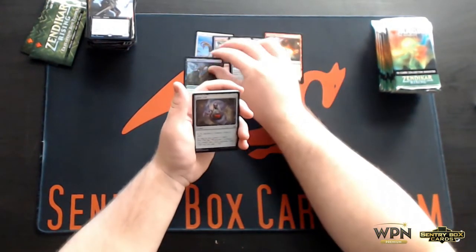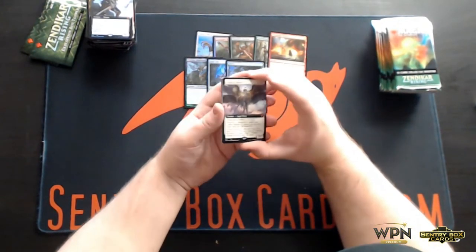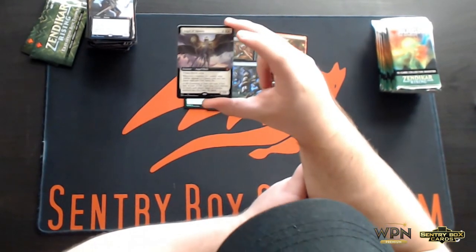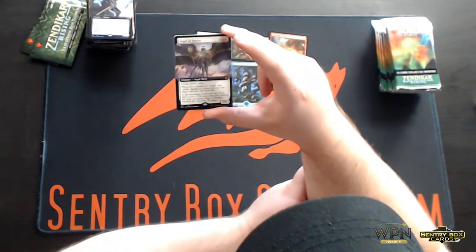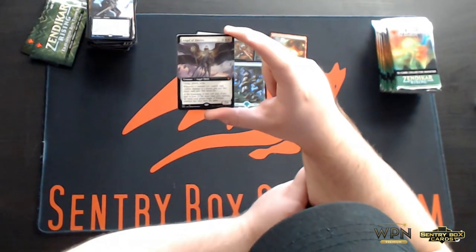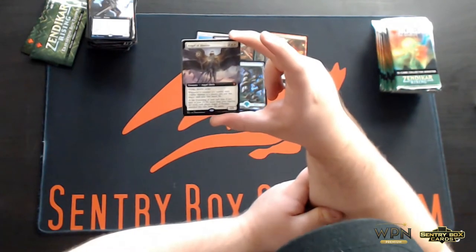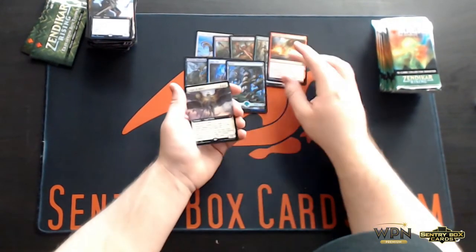Skyclave Shadowcat, Relic Vial, Forest, Angel of Destiny. I really like this one for EDH. It's a five-mana angel, 2/6, flying double strike. Whenever a creature you control deals combat damage to a player, you and that player each gain that much life. And at the beginning of your end step, if you have at least 15 life more than your starting life total, each player who Angel of Destiny attacked this turn loses the game. It's kind of a sweet alternate win con.